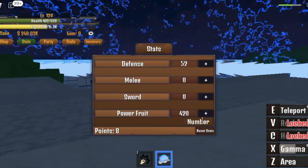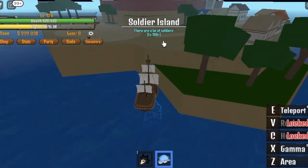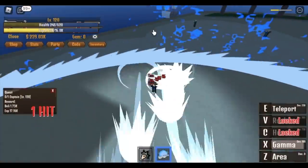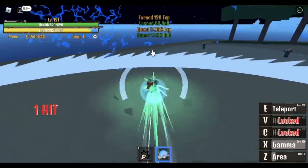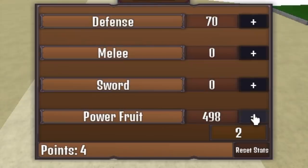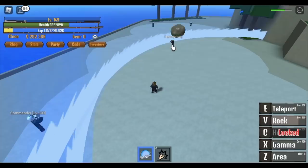So at level 120, we can now proceed to the next island — Soldier Island. 120, guys. There's a bug. You can start defeating the captain. You will get hit here, I'm telling you. See that? You cannot dodge that. So sometimes you'll die, but it's fine. Be patient, because when you unlock the fourth skill at 500 power fruit — the rock — everything will be a lot easier. Check this out. V skill. The cooldown of that is so fast.